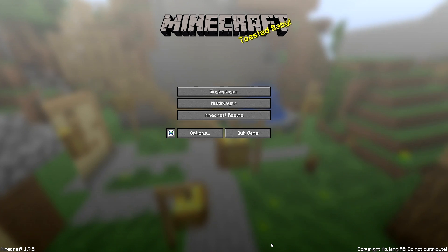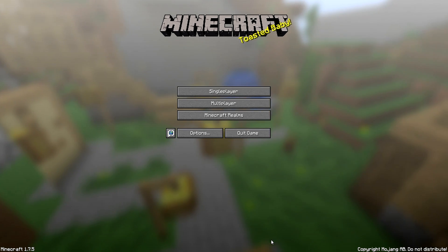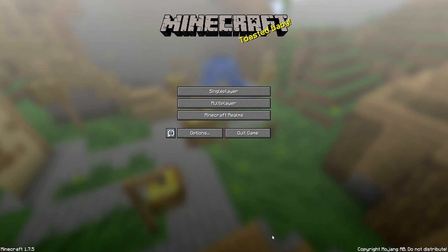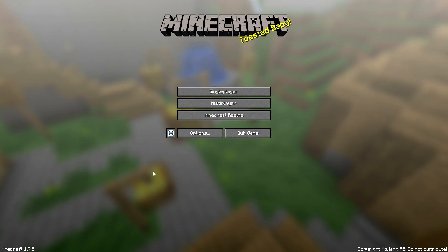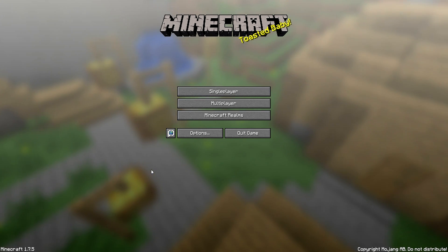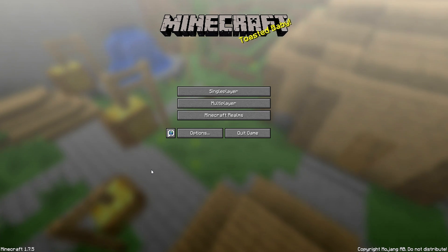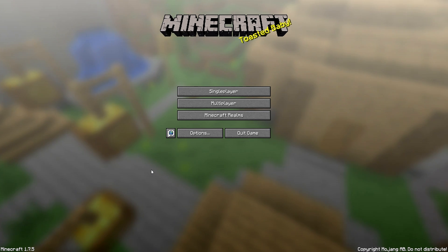Also, the Dynmap is back up. It is toastcraft.com colon 8123 in your URL bar. It used to be map.toastcraft.com, but you can't use a service record to do that and I don't know how to make it work. So it's just a straight URL, because I'm new to this whole domain posting thing and I can't use a service record to point to the host. But hey, at least you have the map — toastcraft.com colon 8123 for the Dynmap.